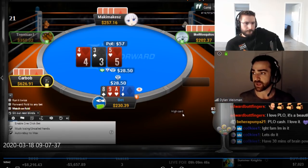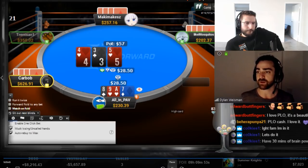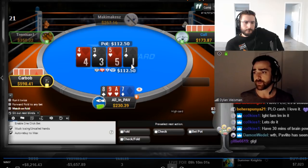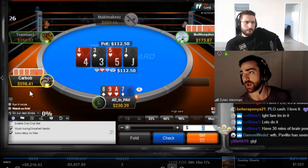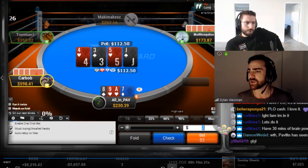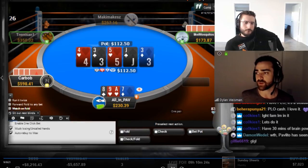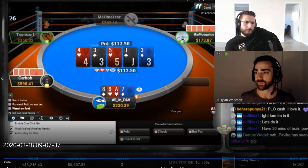In multi-way spots as the button, you want to find some bets but you don't need to bet big because it's rare someone flopped a straight. You can generate tons of EV with a really small sizing. They'll mostly continue with straights, sets, and two pairs. Betting large makes it harder for lower flush draws to continue, which is bad — you want people to continue wide so you can make higher flushes and take aggression on the turn. Bet small on the flop, large on the turn, ship the river.